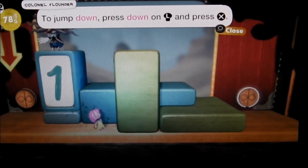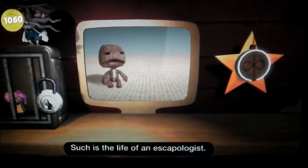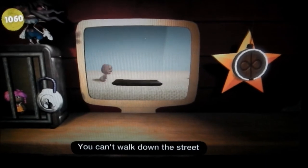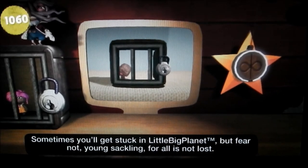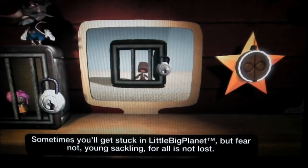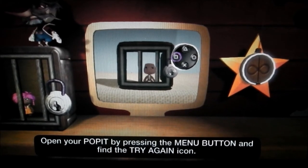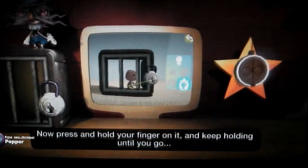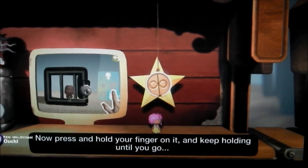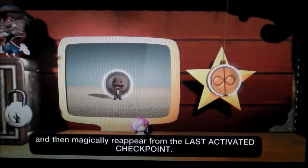Such is the life of an escapologist — you can't walk down the street without getting stuck in a cage. Sometimes you'll get stuck in LittleBigPlanet, but fear not, young Sackling, for all is not lost. Open your poppet by pressing the menu button and find the Try Again icon. Press and hold your finger and keep holding until you magically reappear from the last activated checkpoint.